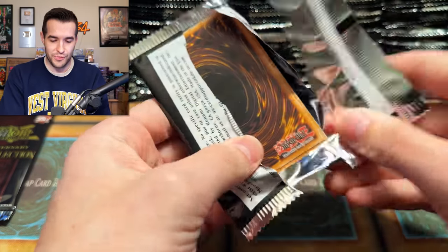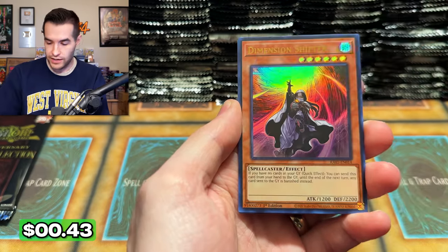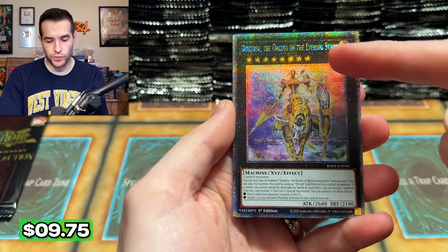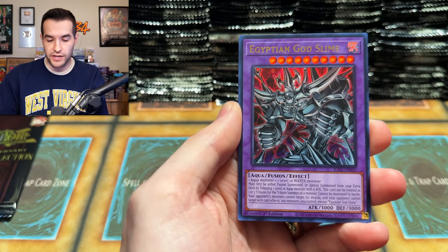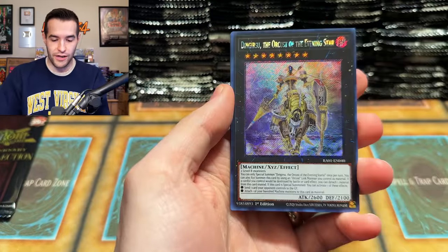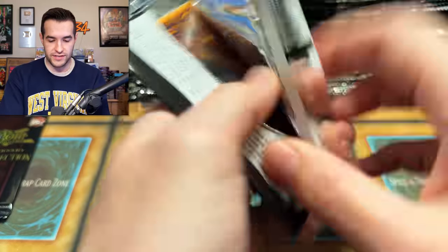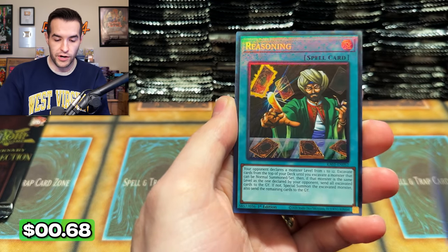Somehow they made Starlight more shiny — I don't get it. Reasoning, Harpy's Feather, Desta, Tour Guide. Dang, Gear Sue — that's a pretty nice one. You can actually read this one. So maybe the XYZs are actually pretty nice at Quarter Century Secret. It does vary from card to card. You can kind of pick and choose — you don't have to say it's always the Collector Rare or always the Ultimate Rare. That's the cool diversity this set has that I really like.